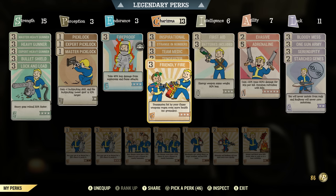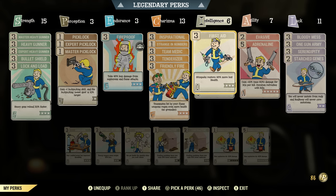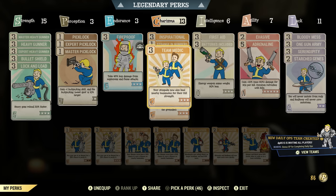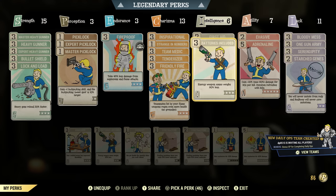I have Friendly Fire maxed out — teammates hit by your flame weapons regenerate even more health. You're going to be using a Flamethrower with this build, and I'll be showing you the specific Flamethrower I recommend. You can actually get it from any event. Also, I maxed out First Aid — your Stimpaks will restore 45% more lost health. This will keep your health up and benefit other players since you have Team Medic too. So when you use a Stimpak, it's really going to be helping out your whole team.